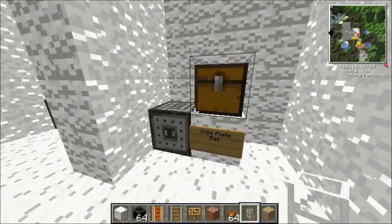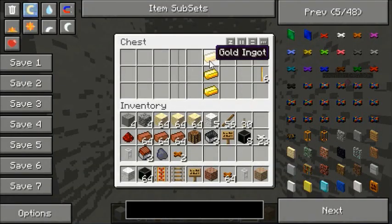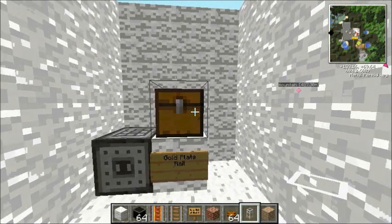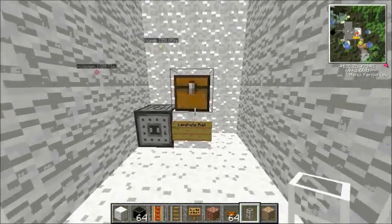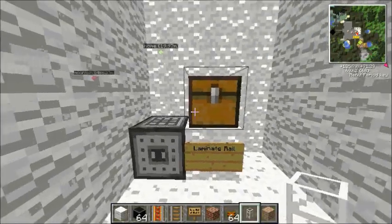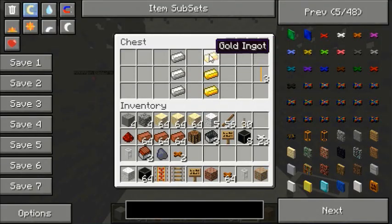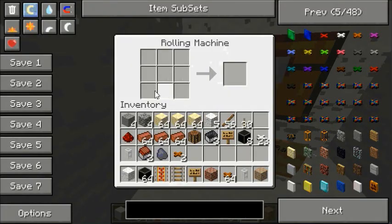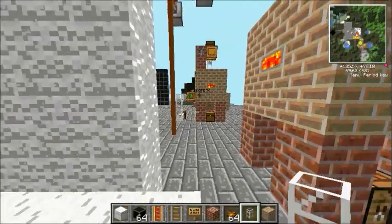Gold plate rails — again using a rolling machine: three gold ingots on the right and three standard rails on the left, and that makes you six gold plate rails. Not too resource-hungry. The laminate rails — again you use a rolling machine: three iron ingots and three gold ingots, which make three laminate rails. It's basically a crafting table, very similar to a crafting table indeed.